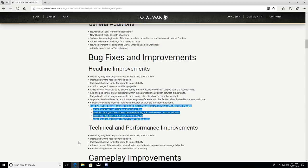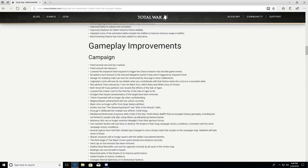Technical and performance improvements include the overall lighting balance pass, improved SSAO, improved shadows, and the benchmarking feature. For gameplay improvements: fixed several rare end-turn crashes, fixed several rare desyncs, lowered the Imperium level required to trigger the Chaos invasion mid and late game events. That will probably make chaos invasions come a little sooner — they'll be trying to get that balance right. Re-added a turn timeout to mid and late game events if they aren't triggered by Imperium level.